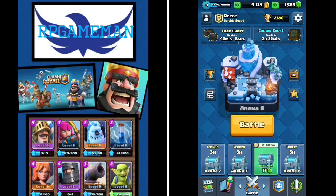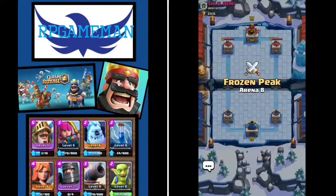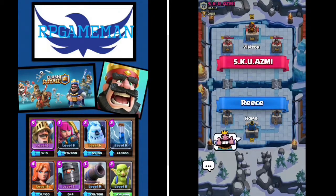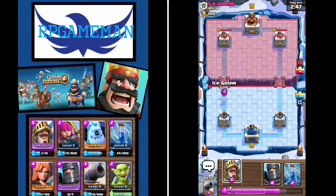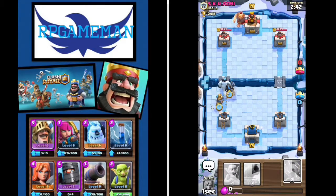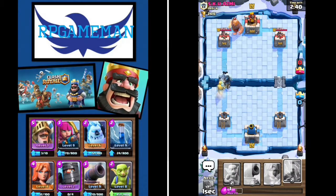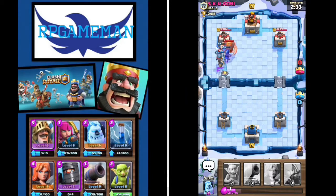Okay guys, I'm gonna go in for one more battle - we're gonna make this video a little long but I really just want to beat someone. Those last two battles sucked. It's the stupid sparky, I've been seeing him everywhere. He does not see us coming - oh perfect, perfect, perfect! Come on, I just need you to make it to the tower. Zap it - come on! No no, now my princes are gonna get distracted, I wanted him on the tower.